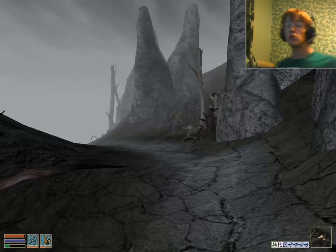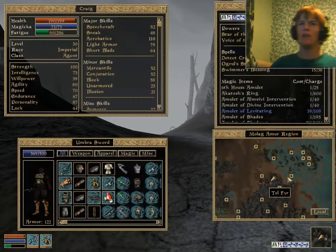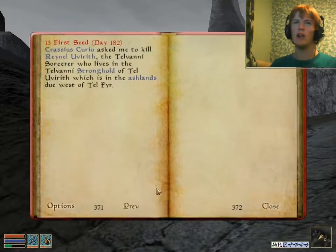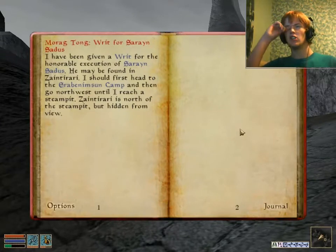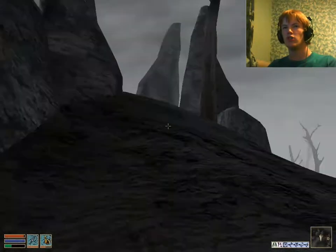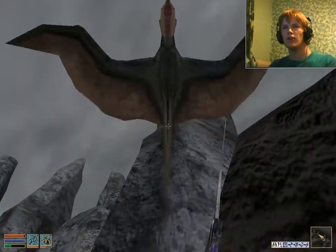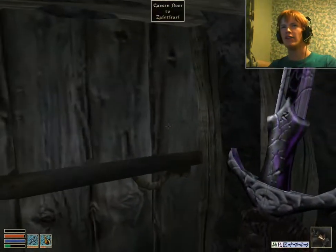Hello again guys and welcome back to Elder Scrolls 3: Morrowind. We are back here in the Molagmar region. You might notice we're not in the same place as we were — I just skipped ahead a little bit. We are right now outside of Zainab, and Zainab is where Saren Sados is. So we can execute the rit on Saren Sados in Zainab, because I found it just north of the Steam Pit. We'll head into Zainab.